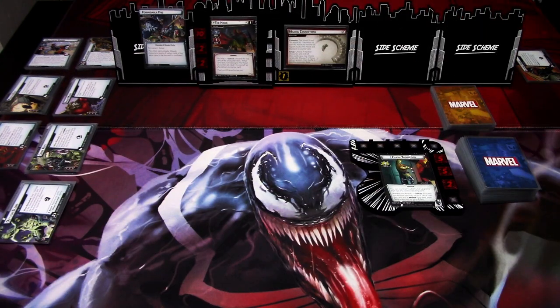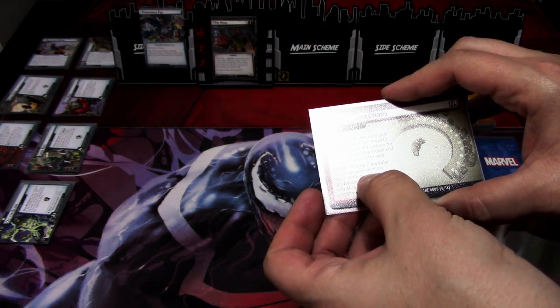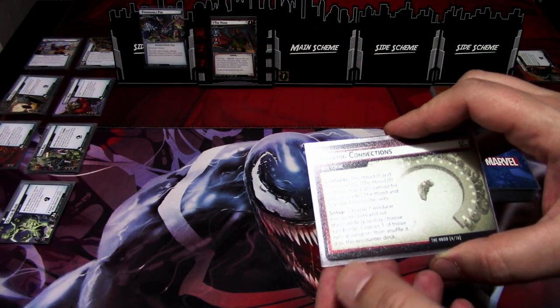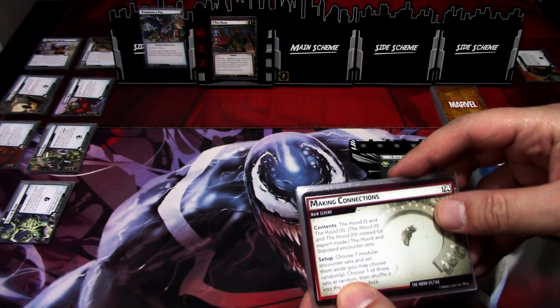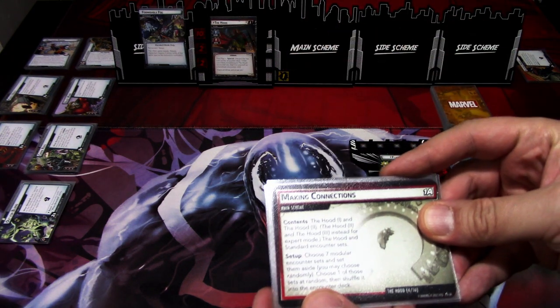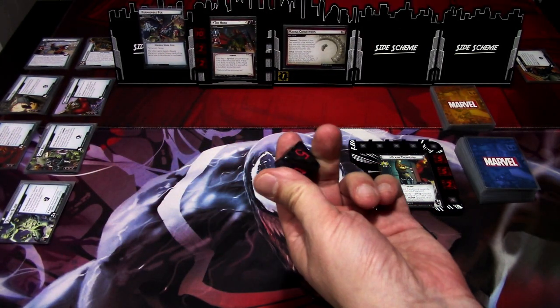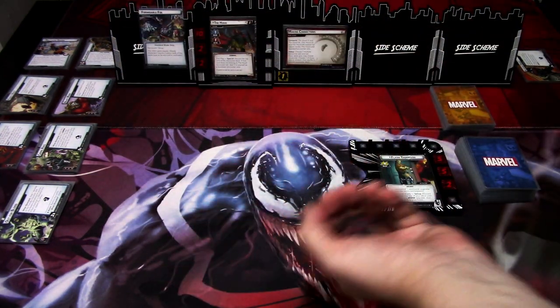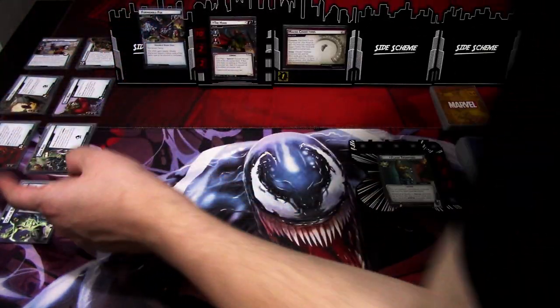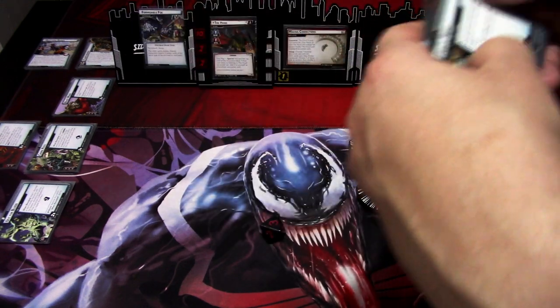We are basically ready to start. The only thing we need to do is finish up the setup — decks are shuffled, but we still need to choose seven modular encounter sets and set them aside. I am using only the modular sets from the Hood Scenario Pack. Playing on moderate difficulty, so we remove number one and number nine, leaving sets two through eight. Then we choose one of those sets at random. I'll use a big eight-sided die, re-rolling eights. Let's see which modular set we get — they are numbered one through seven. We get number three: the State of Emergency. These get shuffled into the encounter deck.